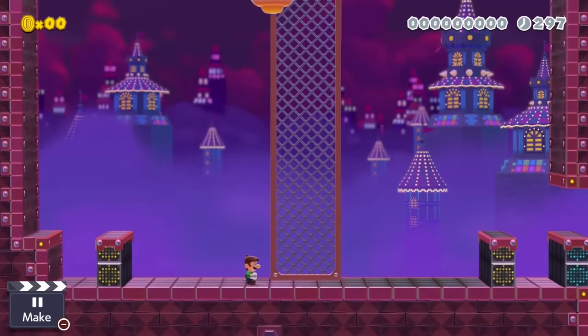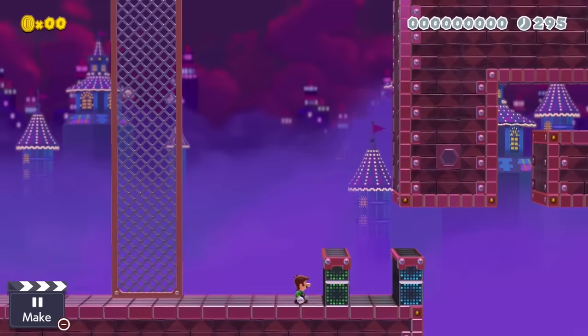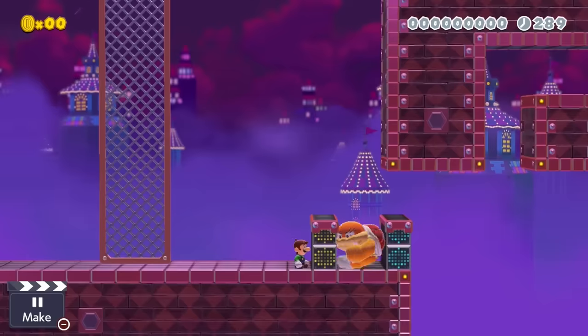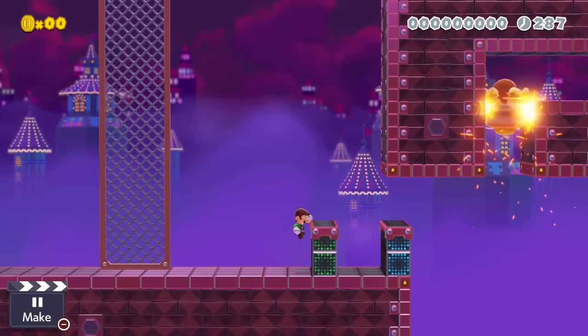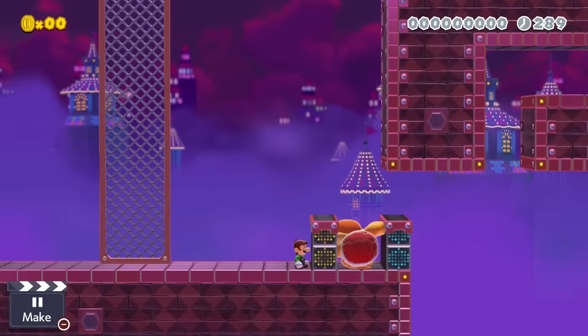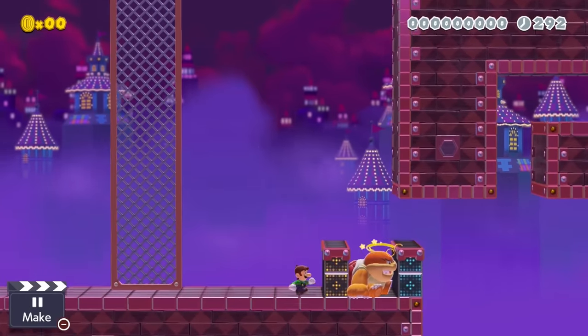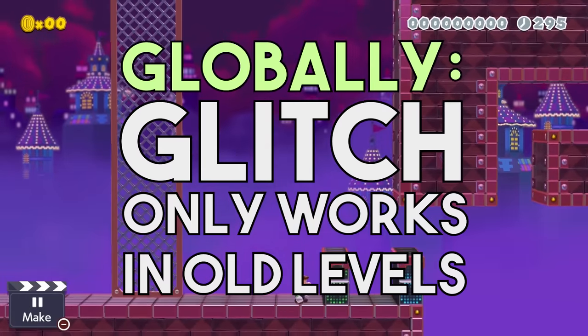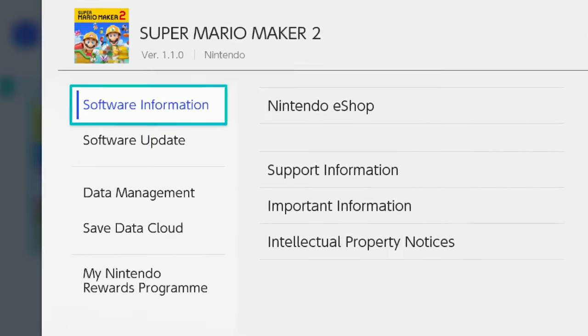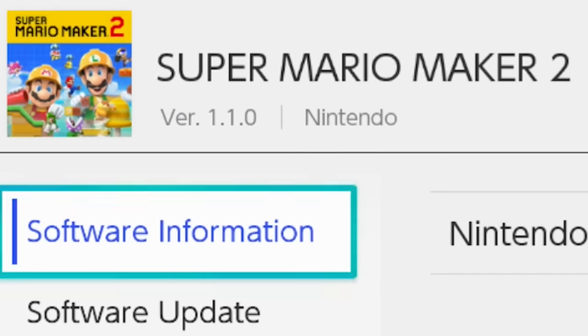So does that mean it's impossible to upload an impossible level in Super Mario Maker 2? Well, not necessarily. Nintendo changed tons of things with the 1.1 patch. All we have to do is go back in time and find a single thing that changed on a global level, allowing us to cheat their system once again. But it gets complicated — it isn't easy to get Mario Maker back to version 1.0 anymore.